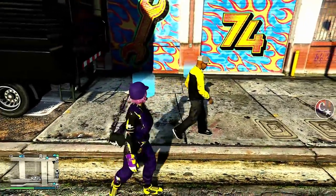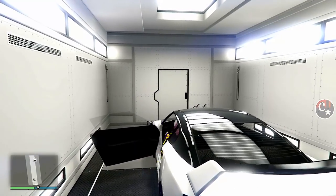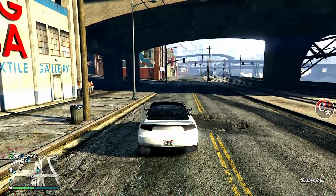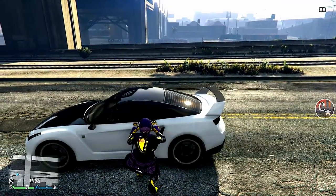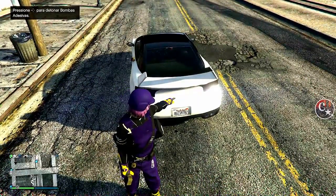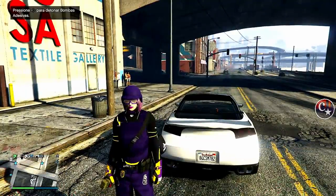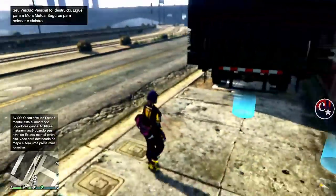Vamos entrar dentro do nosso caminhão e retirar o nosso Elege lá pra fora. Chegando aqui fora, a gente vai ter que destruir este Elege — coloca uma C4. Veja só a placa do meu Elege: final 782, é o final da minha placa. Vamos explodir este veículo e dar um pinote pra dentro do caminhão pra sair logo da polícia.